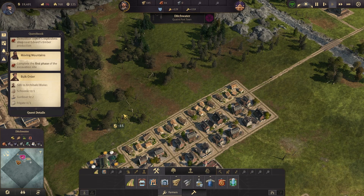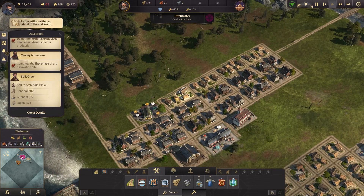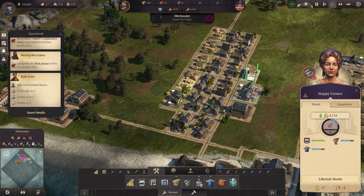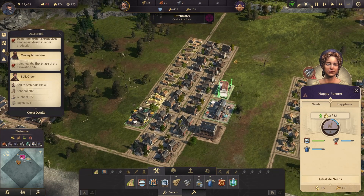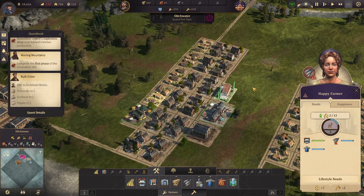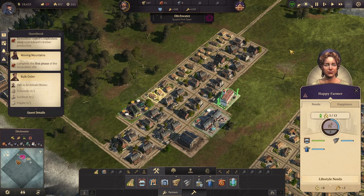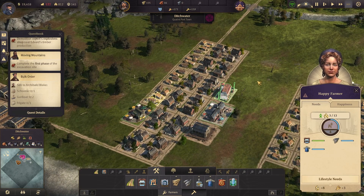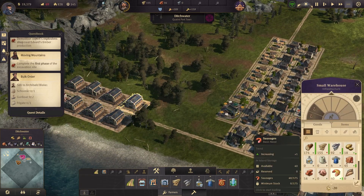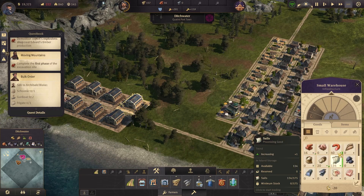Okay, we're starting to even out in terms of the amount of money we're consuming. Let me take a look at the food usage. Clothing is a bit in the red.